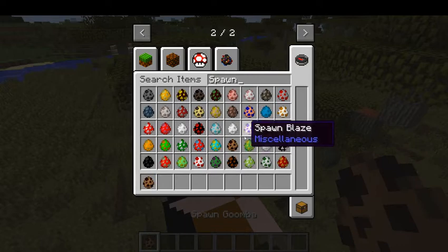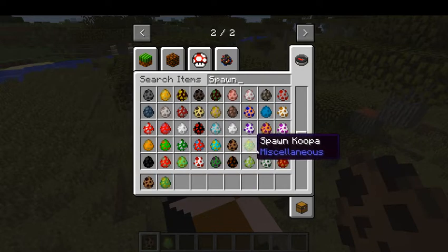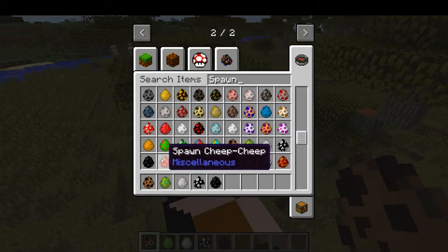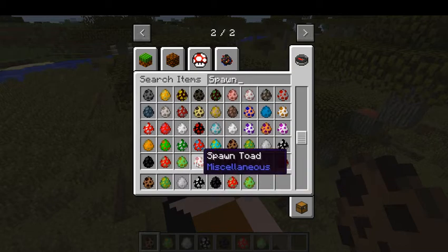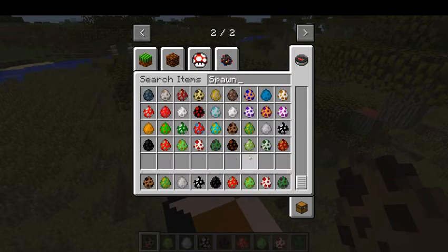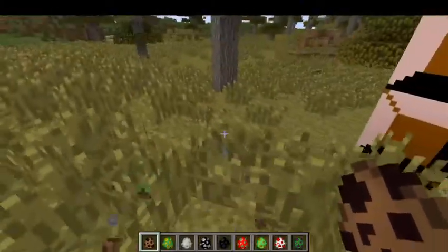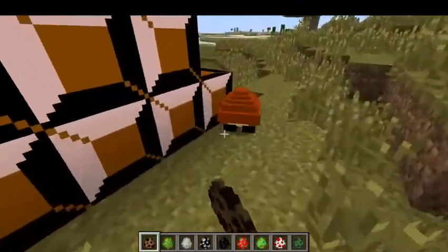So we can spawn a Goomba, a Koopa, a Boo, a Bomb, a Bullet Bill, Cheep Cheep, and a Hammer Bro. A Toad - it's a Toad! Oh no, it's Bowser, it's Bowser! She's actually nice, but - so the Goombas, this is what they look like.